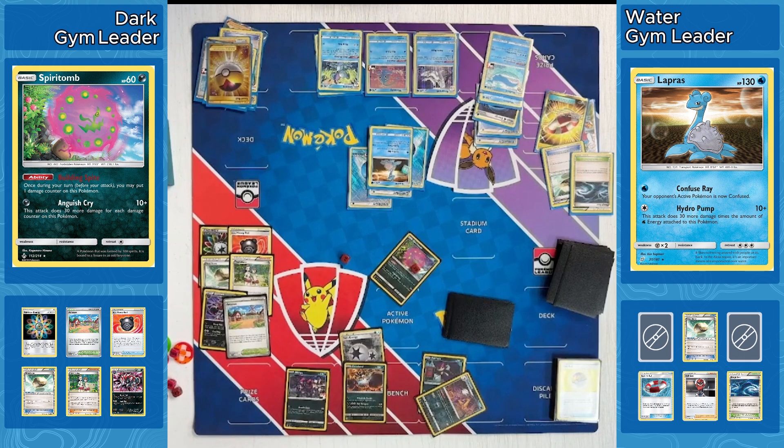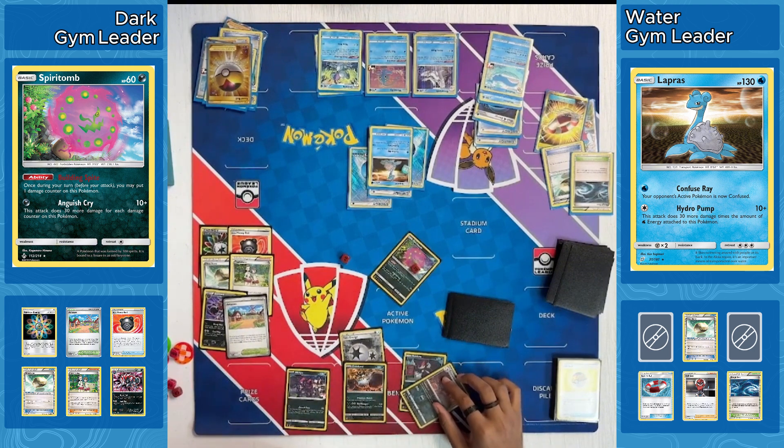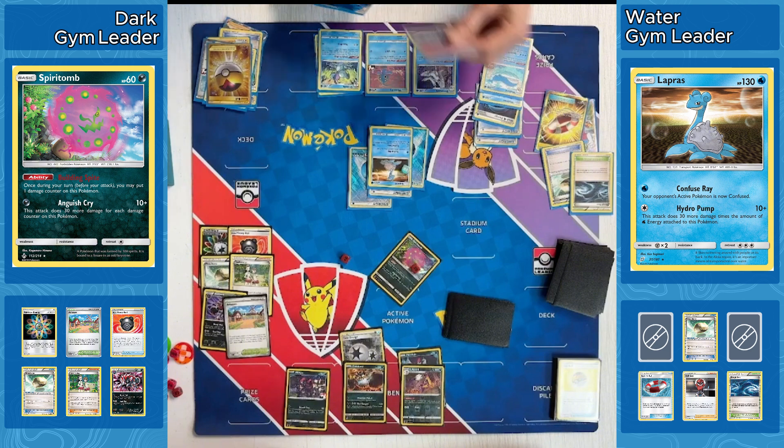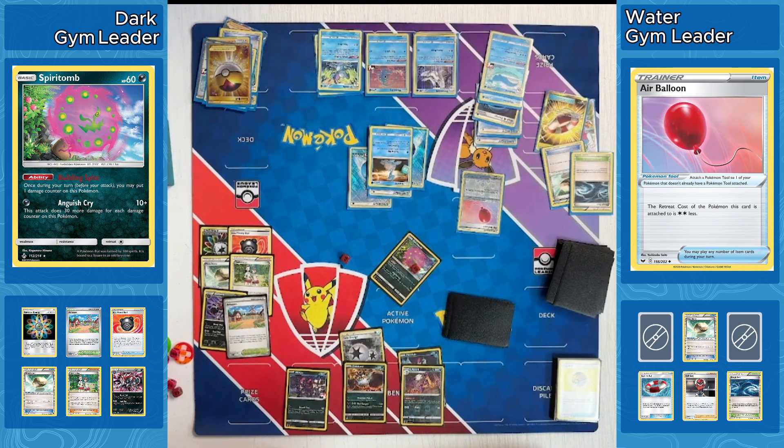They're almost certainly losing another Pokemon this turn. That Lapras is likely going to KO that Spirit Tomb or something else, depending on if another supporter is played. At this point the Wailord is only one Energy away from being able to start attacking. So even if the Lapras goes down, our Water player is basically ready to go with another attacker. Level Ball coming out — probably going to see that Drizzile, which will allow Shady Dealings to go off to find another Trainer, and also unlock the Shady Dealings Inteleon to potentially be played on the following turn. Unfortunately, our Dark player was not able to do that.